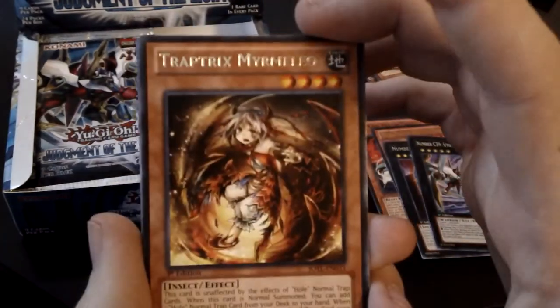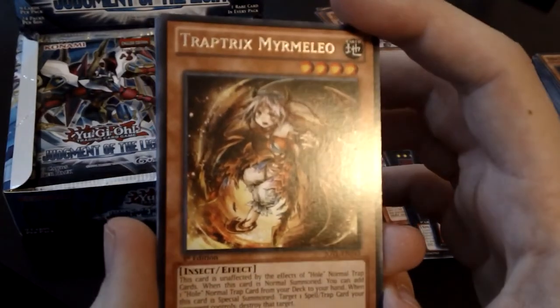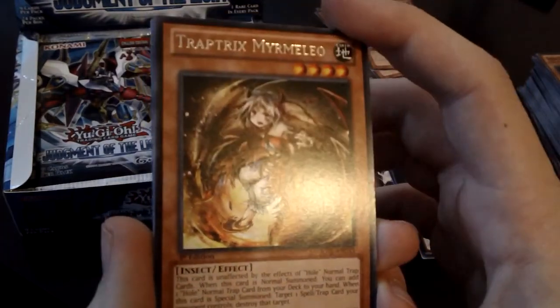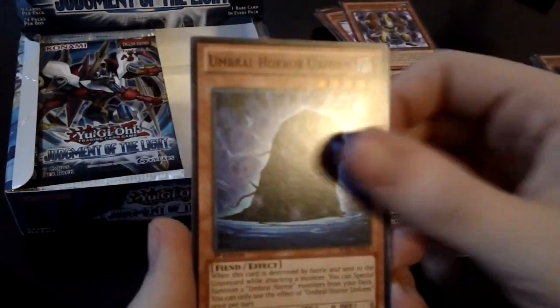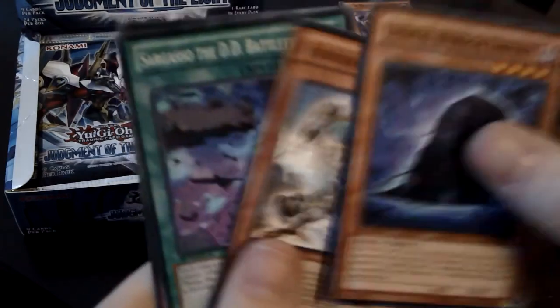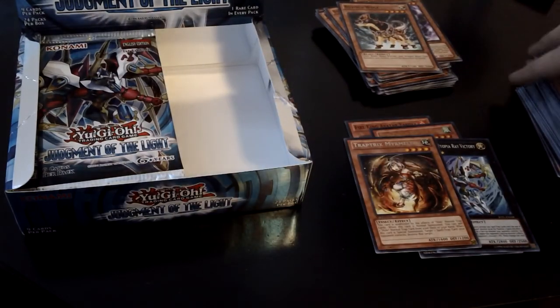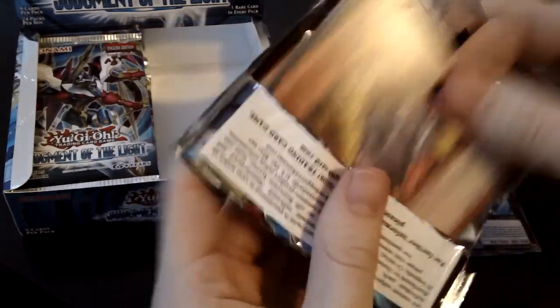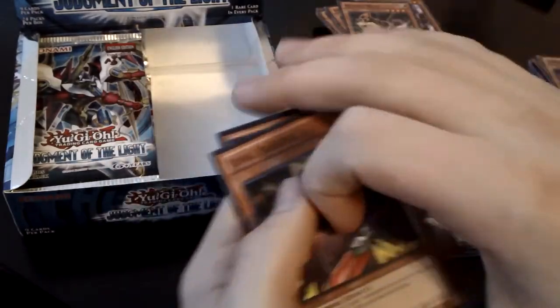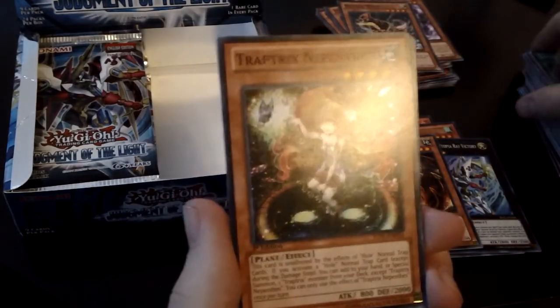That is actually a new card — I don't have that. Mare. Melio — that is weird. Okay, that's interesting, I'm going to lay that one off to the side. Fishborg Archer. Sargasso. Bejingi Wolf. Nothing exciting — this is a depressing box. I've always had great luck with boxes from this place where I buy them, and it's just not happening today. It's a sad day.